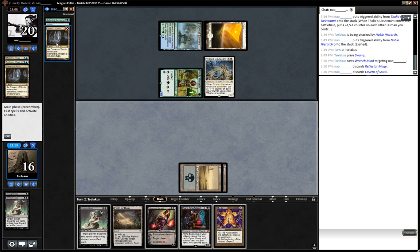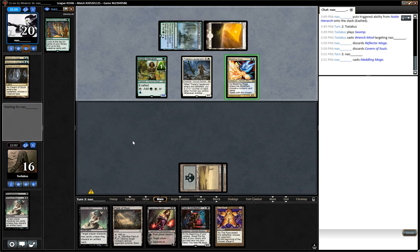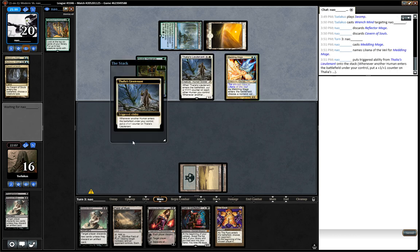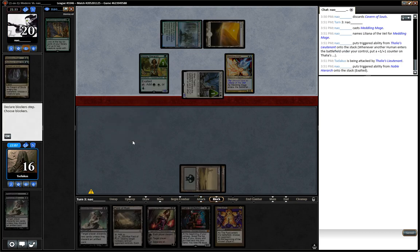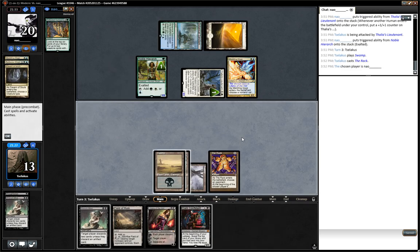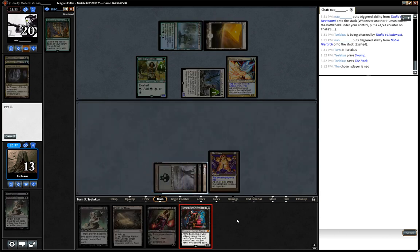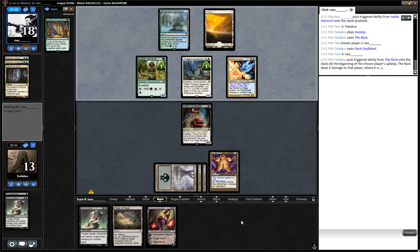Reflector Mage and Cavern — and he's played the Plains. My wires crossed, but I think the math is still the same: draw a land to win the game. He didn't draw it. If he names Lily he's in decent shape. I'll keep it simple — he's going to hit a land drop and win the game about 40% of the time. I think there are just too many awesome cards. He missed land again.